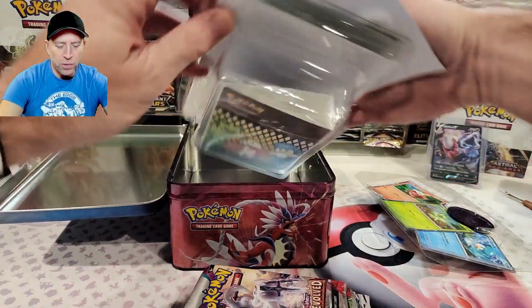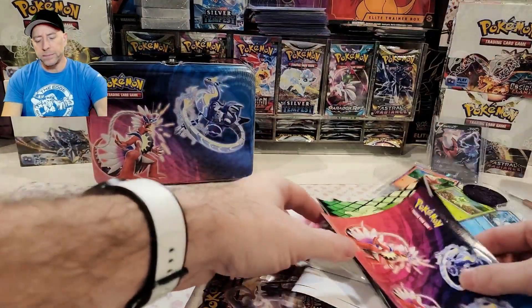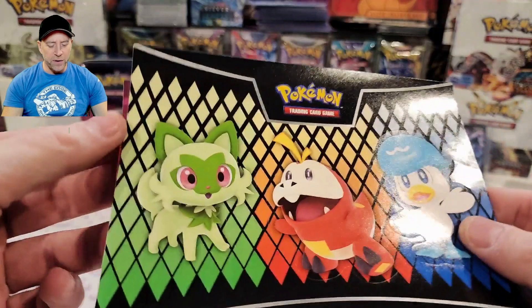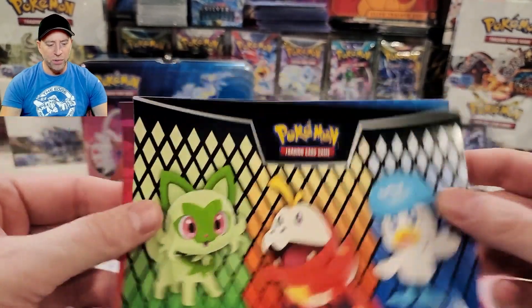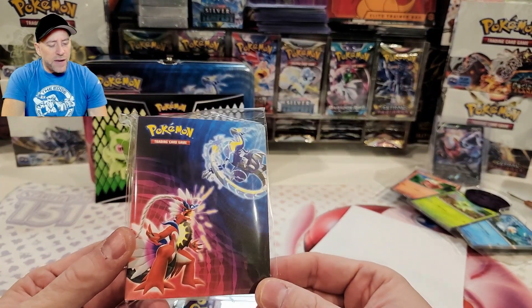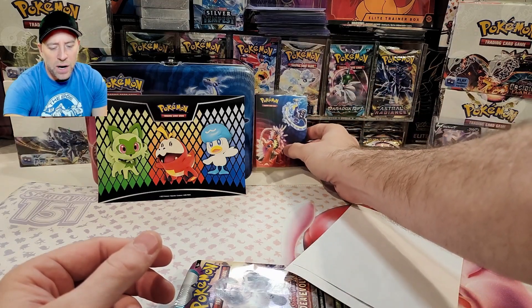We have some stickers — pretty cool. Let's dump all this stuff out. Please recycle your plastic, don't just dump it in the river. So we have Miraidon and Koraidon stickers — pretty sweet, you can stick those on your laptop or books or whatever. These are die-cut, meaning they're just cut around them. You have your starters — pretty cool. I think I'll find some way to give those away, and I have a portfolio. I'll give that away in one of my live shows to people who are watching. Please do try to check out my live shows — if they're not at a time that works for you, leave me a comment and let me know.